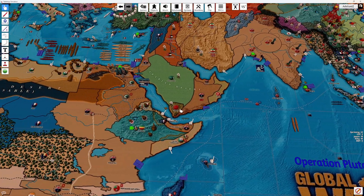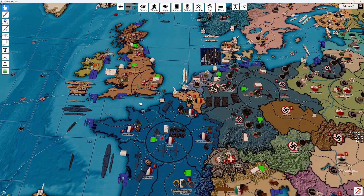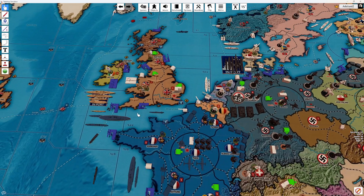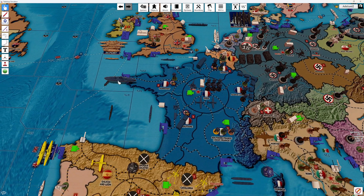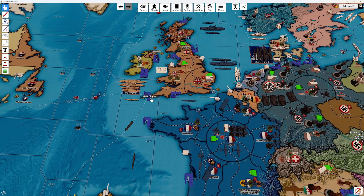The ships will stay there. This submarine will come back to the Straits of Dover. We'll move a battleship along with the destroyer and a light cruiser to A-23. Along with another battleship and this destroyer to A-23.